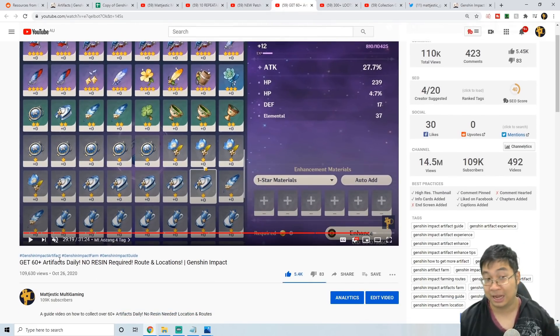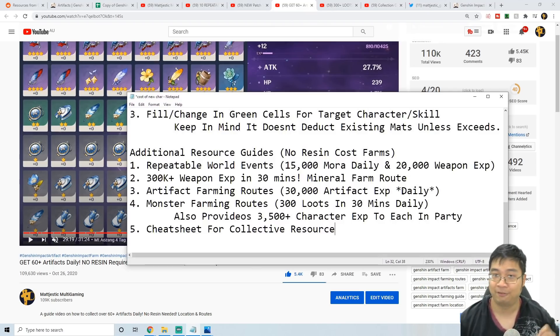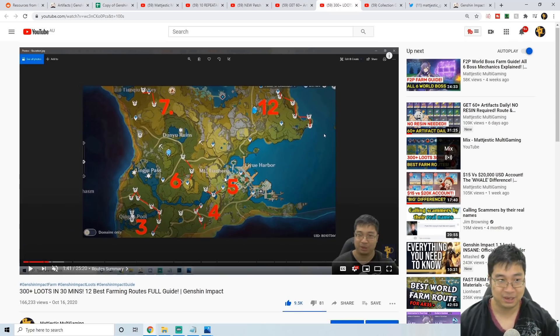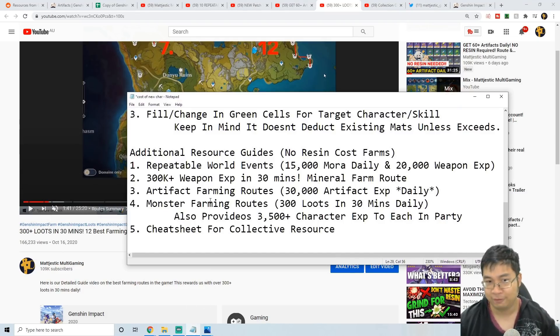We also talk about how to get artifact daily experience without resin cost — you can loot artifacts on their respawn routes, which respond pretty much every day. I did get confirmation from a viewer that some don't respawn daily, so just remove those from your route. About one or two out of 16 artifact routes don't respawn daily, so be aware. Next, I'll show you how to farm monsters — you can farm about 300 loots of essential materials in about 30 minutes every day. On top of that, the previous video covers getting 3,500 character experience per party member, adding up to about 14,000 experience and three blue experience books in 30 minutes of farming.